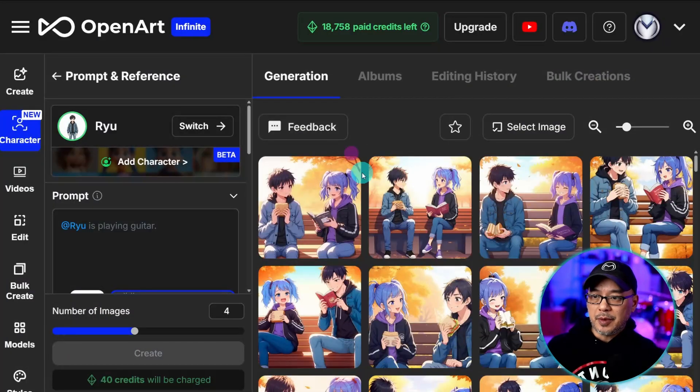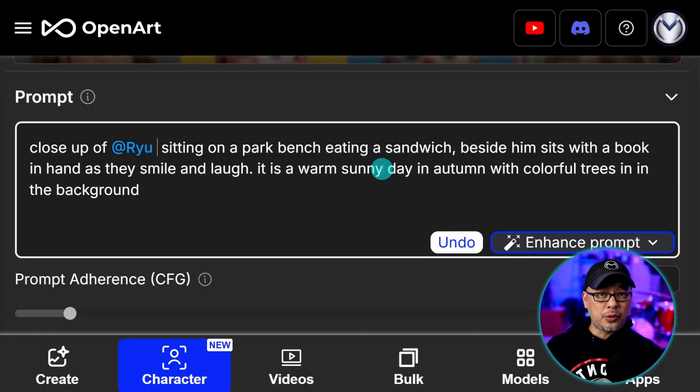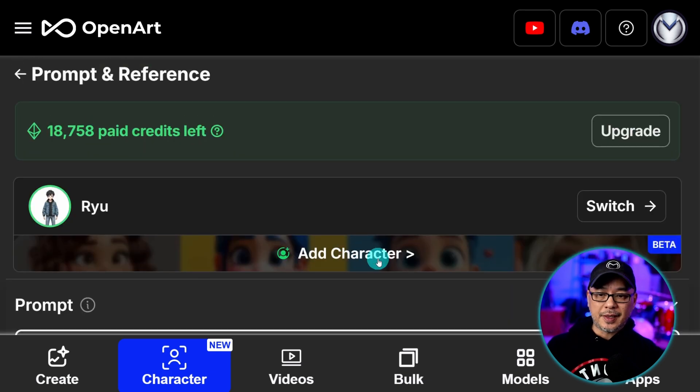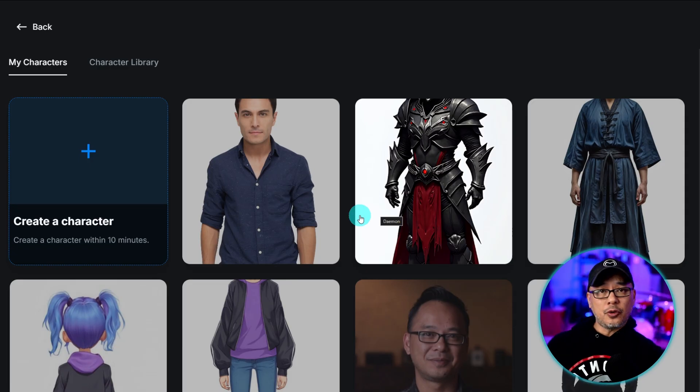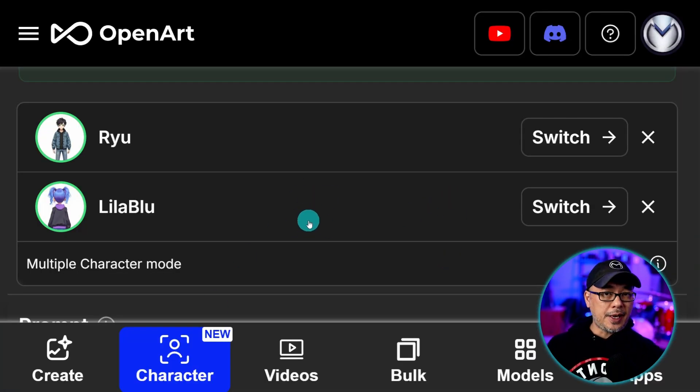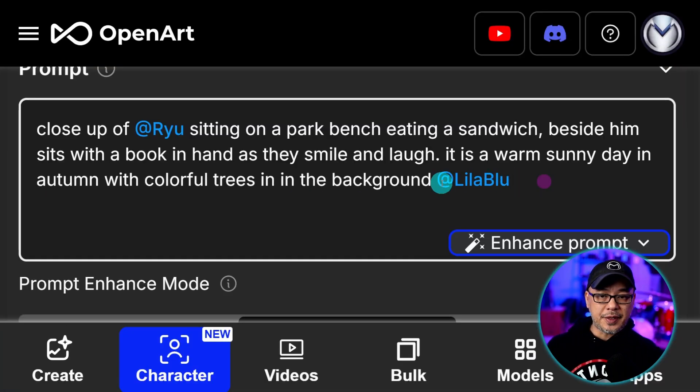I'm going to select my character Ryu, and you can see that it's highlighted with an at symbol. I already have a prompt ready to go, but in the prompt I want to put the second character Lila — so right about here, beside him sits Lila. All you need to do is select add character, and from your own character library, select your character. You'll see both characters are now enabled and your second character is placed within the prompt box.